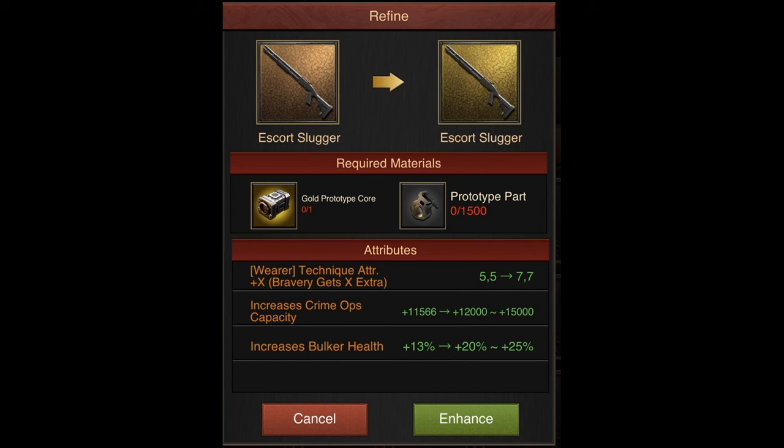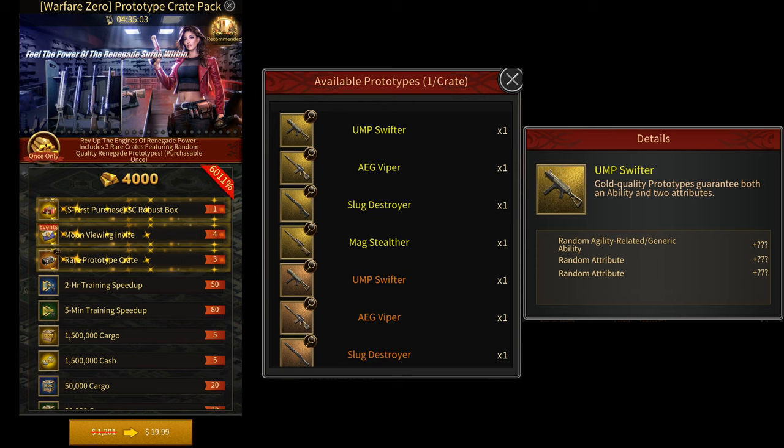Currently, the only way that you can get these Prototypes is by buying this $20 pack that gives you three rare Prototype crates. When you open a crate, you'll randomly get a Prototype of either Blue, Purple, Orange, or Golden quality.